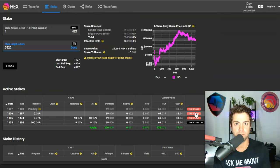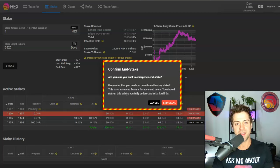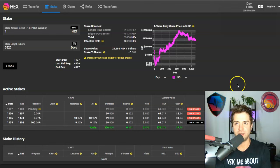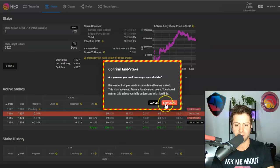When it comes to how to end a Hex stake: don't be late and don't be early. Being early is much worse than being late depending on how many days you've served. For example, if you stake for 1,000 days and end after just two days, you're going to lose all your money. The red button means I haven't served all my committed days. If I try to end the stake, a big flashy warning sign comes up asking if I'm sure. Even if you fat-finger it, you'd have to press the red button again and then confirm on MetaMask — so there are really no accidents here.